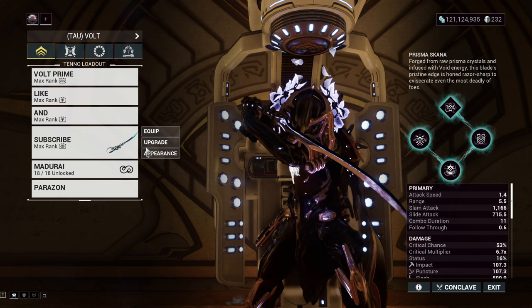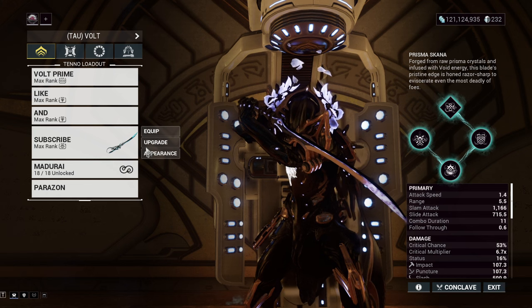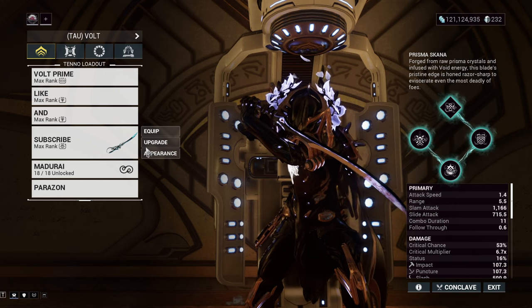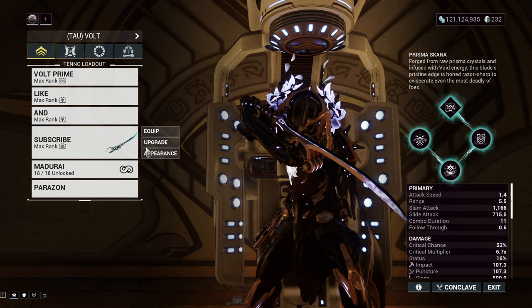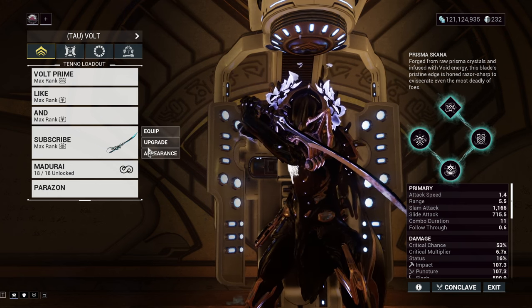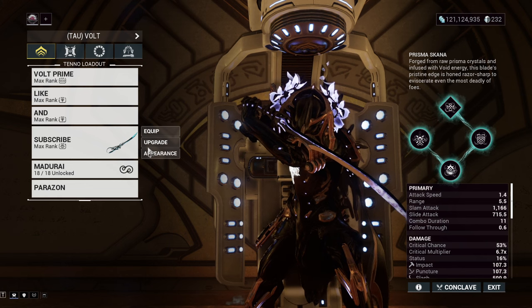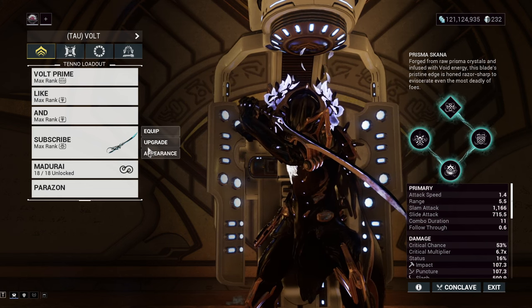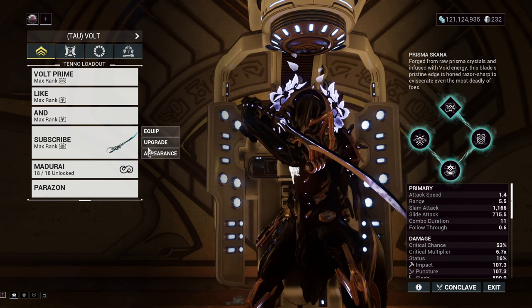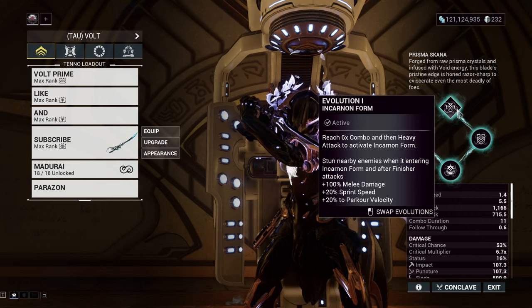I got this build from Overframe — I think it's the second most voted build. If you want a video about it, this is the video right here. It's not my build, so technically I can't lay claim to it, but if we're being honest, most melee weapon builds are actually just the same thing copy-pasted on different fonts. So let's go — it's the Prismascana with the Incarnon adapter.